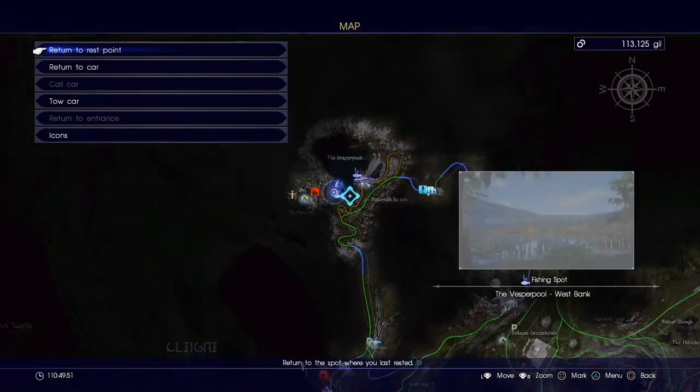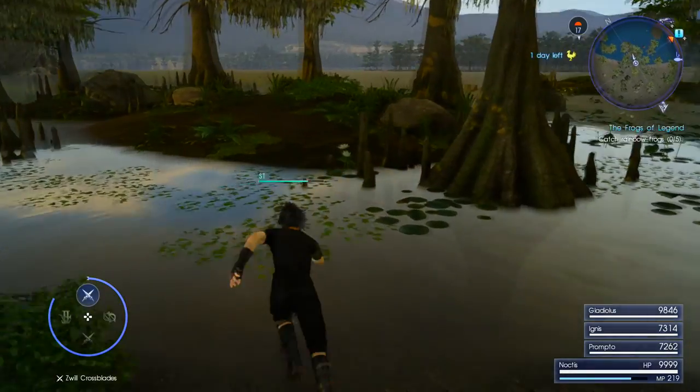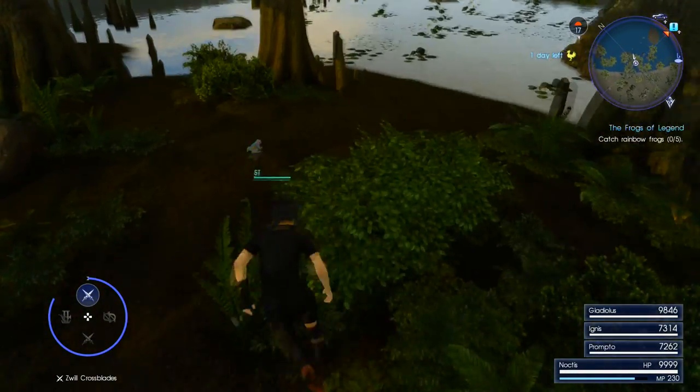The first one is over here on the west bank of the Vesper Pool, which is up here on the northwest side of the map, exactly where I'm showing you here on screen. It's just a little bit further up than where the fishing spot is on this little island out in the water. You shouldn't have much trouble finding this.